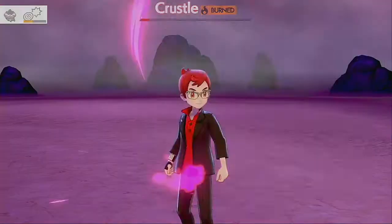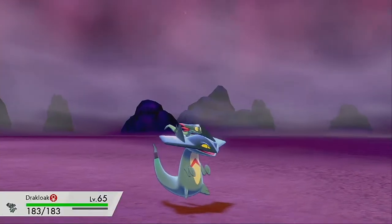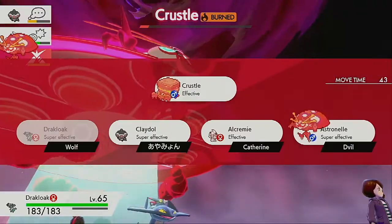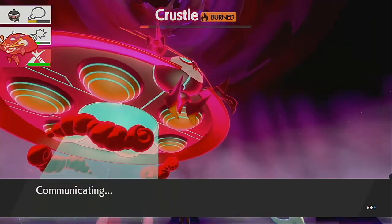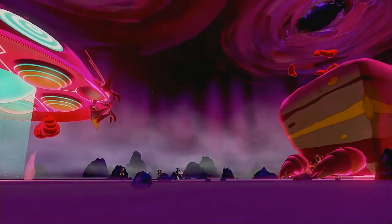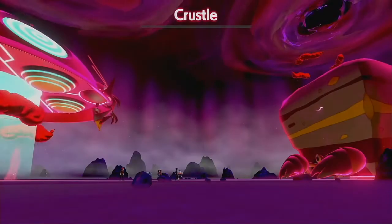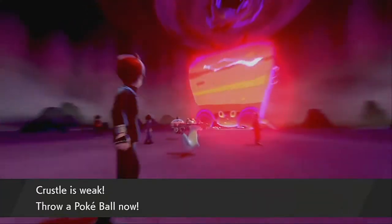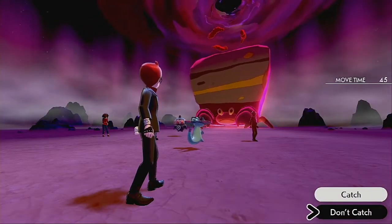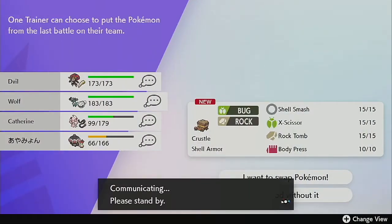Don't worry guys I'll cheer you on. He's going to Dynamax right here at the end. I always pick healing unless my team is full, then I'd pick like attack or special type buff. I wonder what the odds are of which one you get. Well, we lost one heart due to me getting hit but I'm at full HP now. Crustle might not be a bad idea to pick up because of its rock moves depending on what is at the end. Alcremie is a little bit above half.